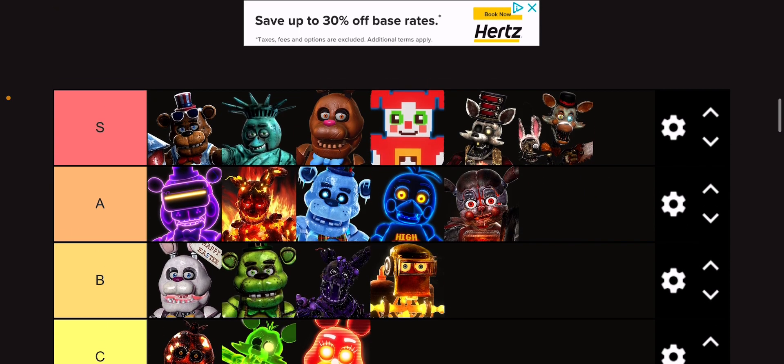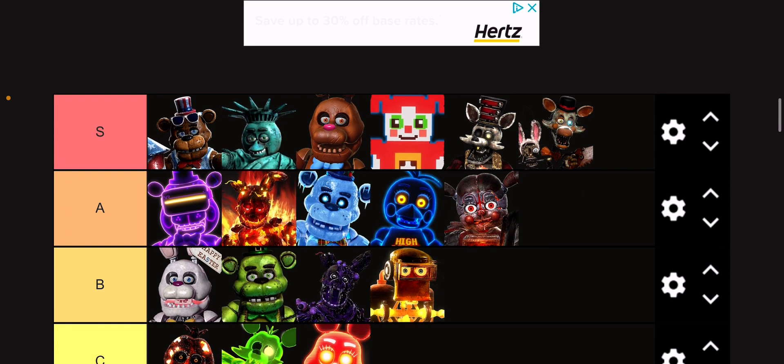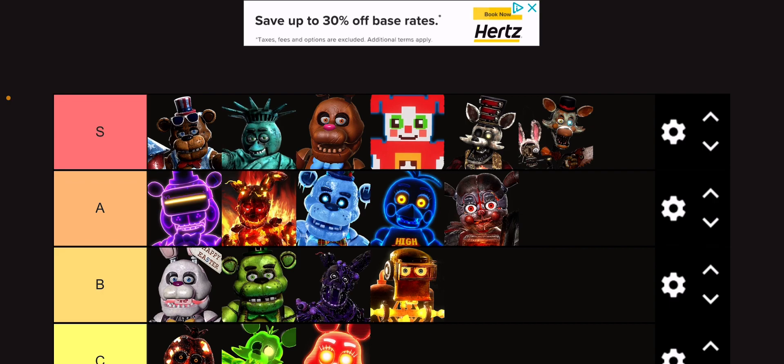Magician Mangle — S tier. I like how they gave the Endoskeleton a little bunny headband. That's an adorable design choice.